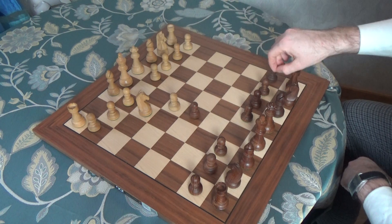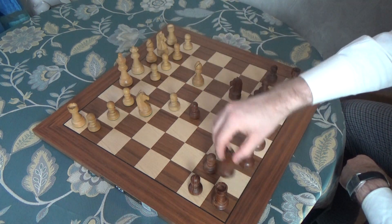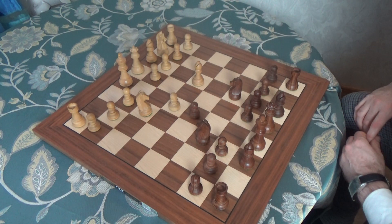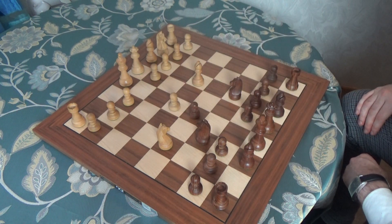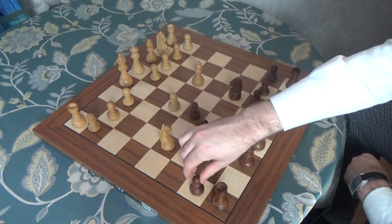Nf3, Nc6, Bc5 and Nf6. So this is the Two Knights Defense for the Giuoco Piano. Ng5 is the main move. Another move is d3, but Ng5 is okay.